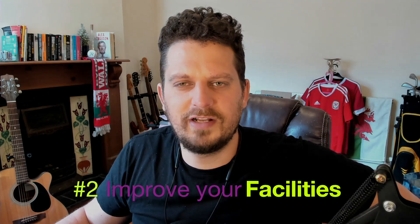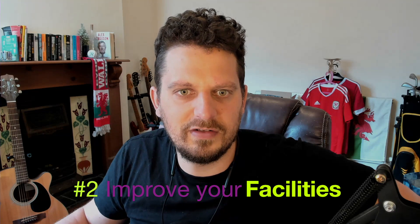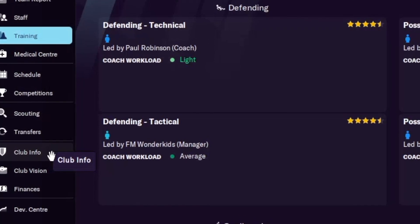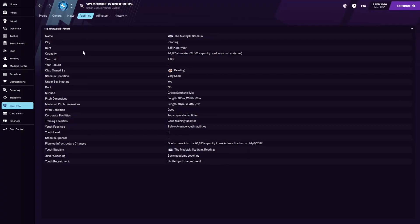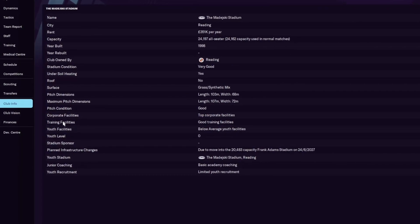Method number two is to improve your training facilities. You might ask how do you even know how good your training facilities are? Well there is a team information screen which you can find if you go to the left hand side of your screen and go to club information, then from the club information screen go to facilities along the top, and then from facilities scroll all the way down and you will see training facilities.